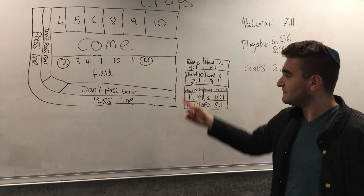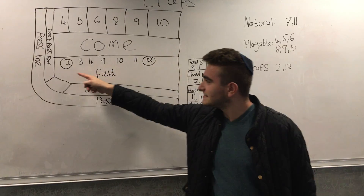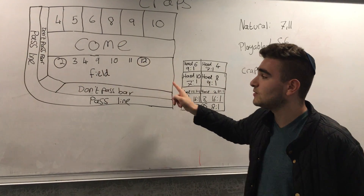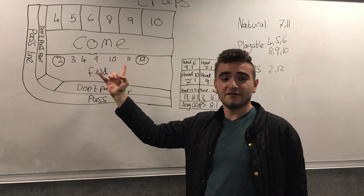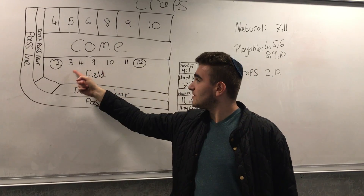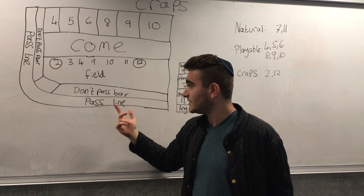There are a lot of other bets. The first one is the field. The field bets that, in the immediate roll, a 2, 3, 4, 9, 10, 11, or 12 will come up. The reason 2 and 12 are circled is they give slightly different odds. 2 and 12 offer 2 to 1, while the rest of them offer evens — they offer 1 to 1.